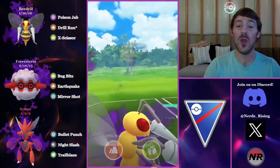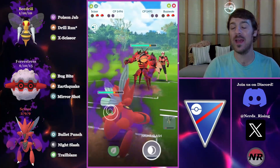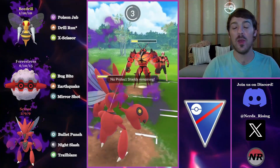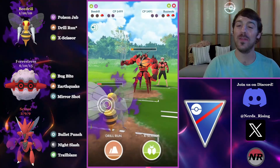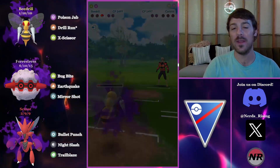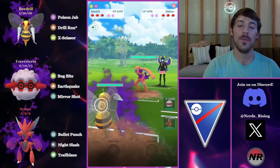They have a Crabominable in the back. I go for Drill Run and aggressively bring in the Scissor, trying to catch a CMP tie on their Superpower. I do catch them in the CMP tie. If the opponent doesn't undercharge, I'll come in with Beedrill, farm them down, and Drill Run the Crabominable — and that's exactly what happens. They take me out, I have the move loaded, Drill Run the Crabominable, and that's a GG. The opponent probably should have gone for Superpower with less energy and not left me with a loaded move.